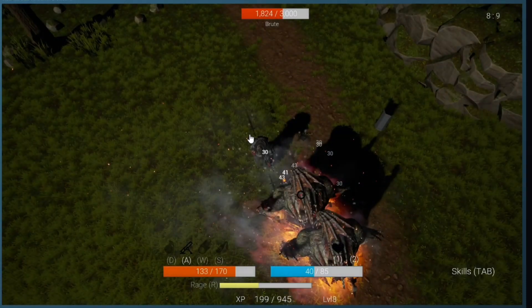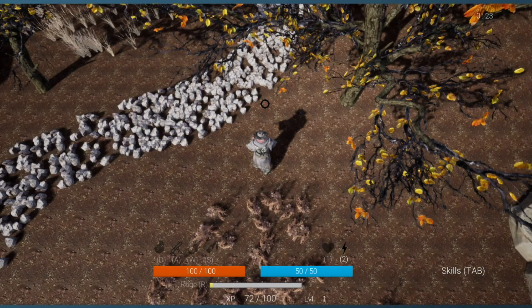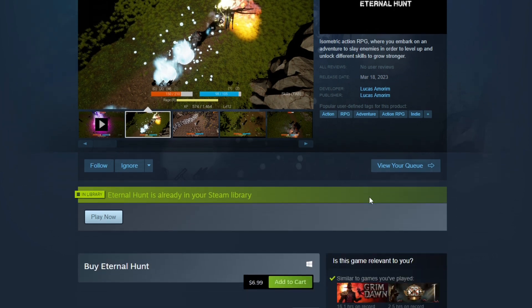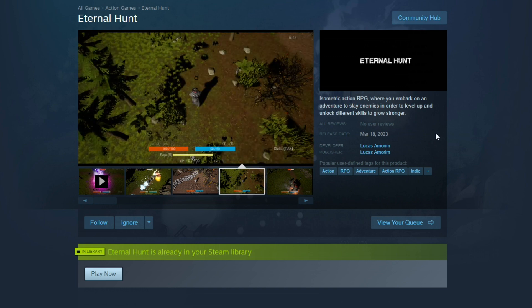It looks like maybe a cheap man's Diablo if we look here. We have WASD for different skill sets. You're probably going to move your character with the right mouse button. Skills are tab. You have a rage meter. Looks like the boss's health here. It's kind of a top-down isometric action RPG where you embark on an adventure to slay enemies in order to level up and unlock different skills and grow stronger.